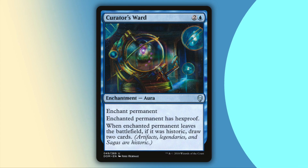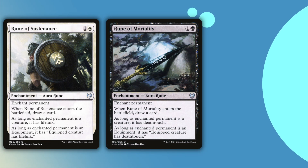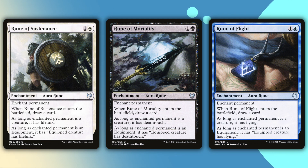This is a package of enchant permanents that will hit anything that Ariat can steal, starting with Curator's Ward, which will steal anything three mana value and under and give it hexproof. Runes of Sustenance, Mortality, and Flight will jack anything with two mana value or less, which is handy for various mana rocks and dorks at worst. They also replace themselves by drawing a card, and are not bad if you put them on something of your own that you intend to have stick around.